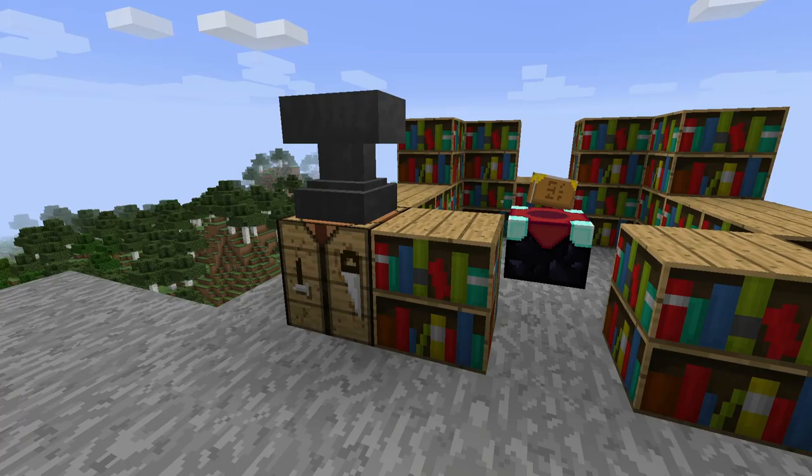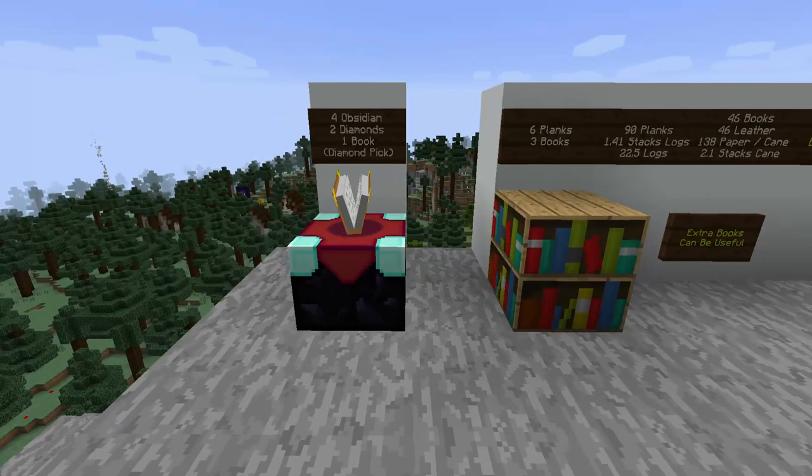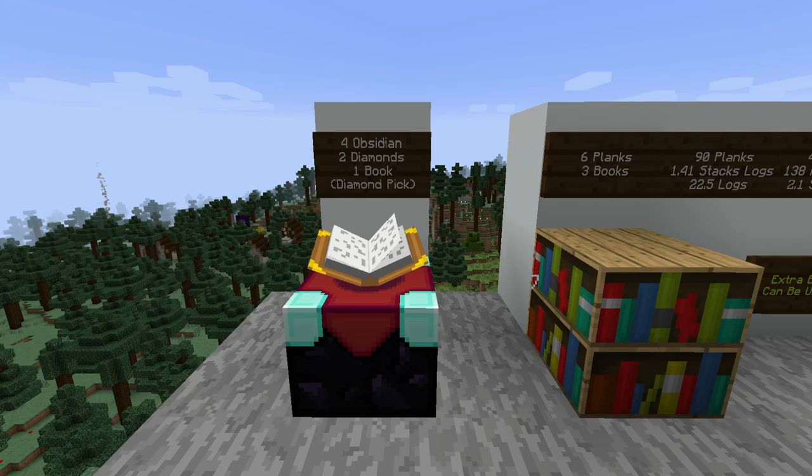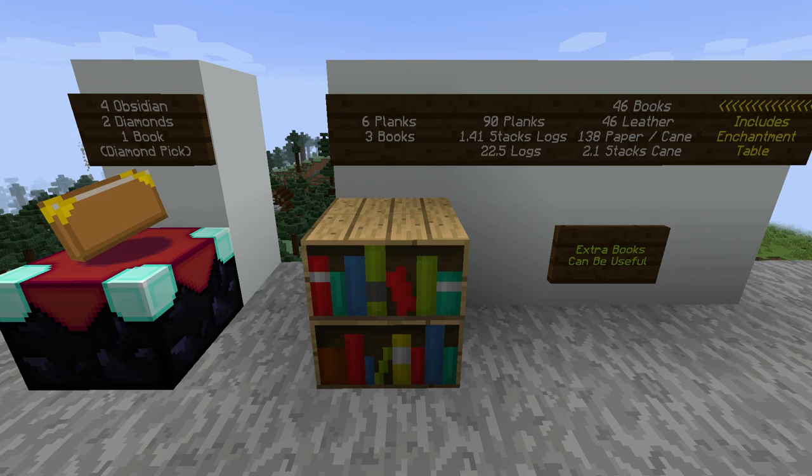We do have some optional extras here: the anvil, the crafting bench, and the chest. I find these quite useful to have in the vicinity, however they are not essential for level 30 enchants. To get that you of course need an enchantment table — the ingredients are four obsidian, two diamonds, and one book. You would also need a diamond pickaxe to get the obsidian, unless you get lucky and find some in a loot chest.